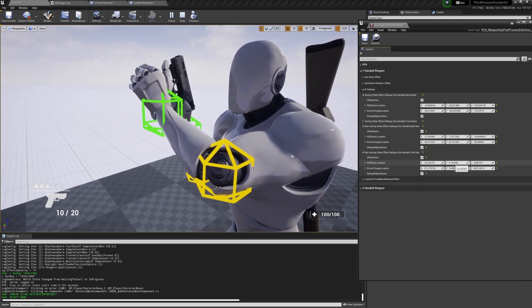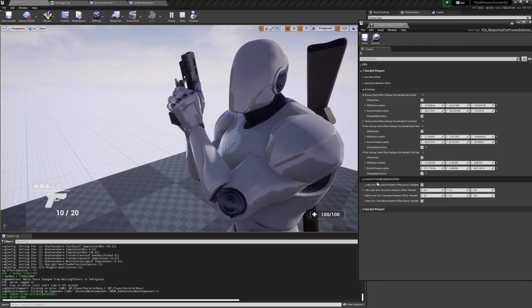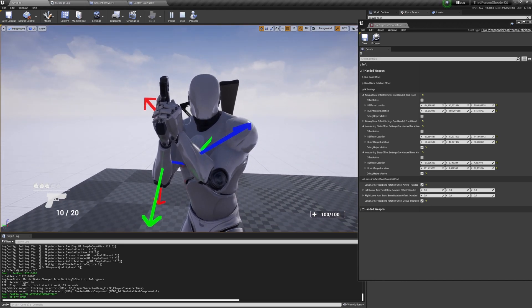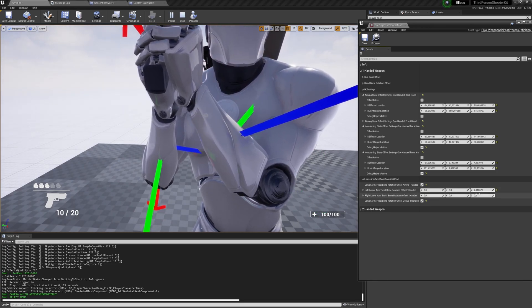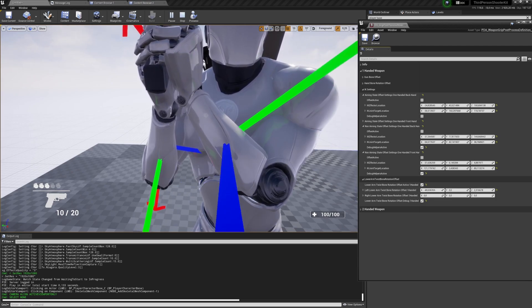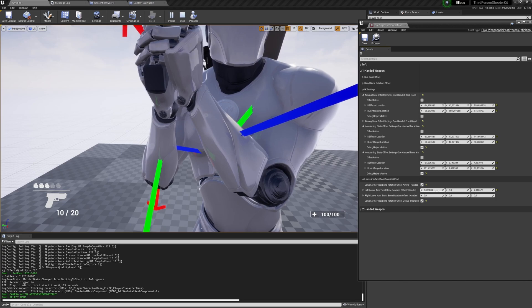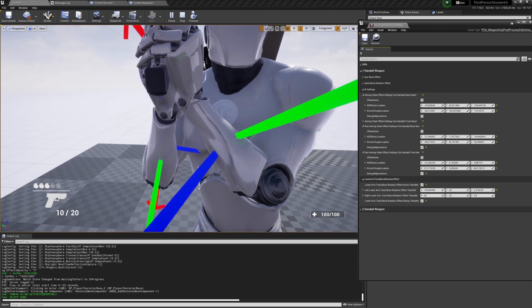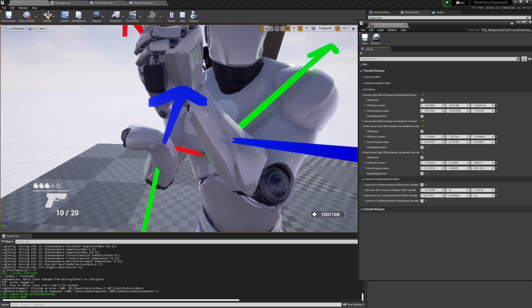That's how you can adjust the pose for your character. In the future it will also be available per weapon, so you'll have a lot of flexibility in aligning arms without making new animations. Also, Lower Arm Twist Bones Rotation Offset handles forearm twist rotation — mainly in X. This was made mainly for MetaHuman because they have additional twist bones that need adjustment after assigning the skeleton to the mannequin.